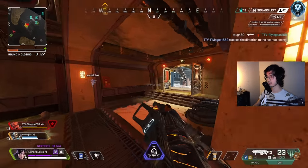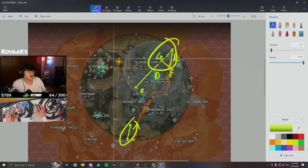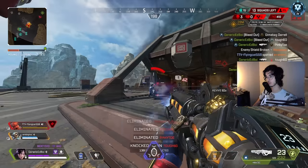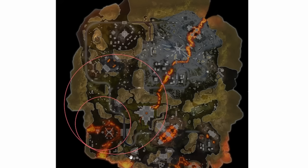Speaking of maps and rings, number eleven is learning the ring algorithm — definitely complicated to figure out fully. You may have seen the Timmy clip where he's doing all this math. If you want to do what I do: basically the ring is going to want to pull in a pattern, so if it's going up and to the right, it's going to keep going up and to the right. The next thing to look for is playable space — areas like mountains and cliffs aren't going to be playable, so the ring will most likely not pull there. Basically it just pulls into a corner over and over until it closes to nothing.